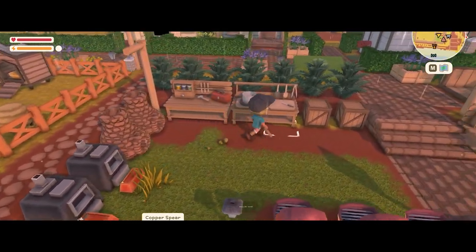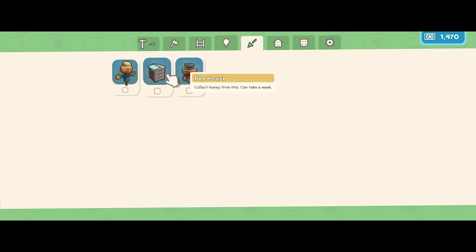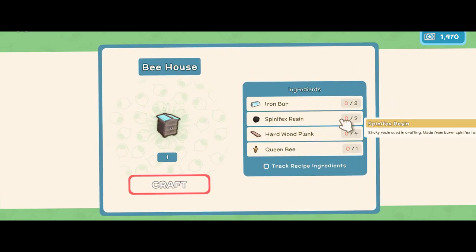Once you have the blueprint, go to your crafting table and select the fifth tab along. It takes two iron bars, two spinifex resin, four hardwood planks, and one queen bee.